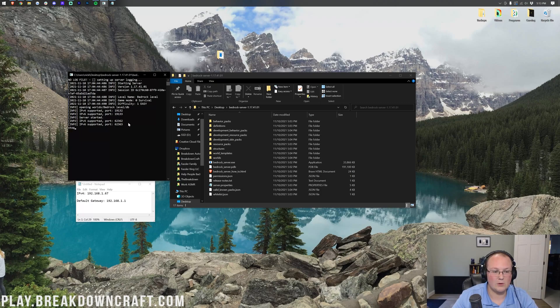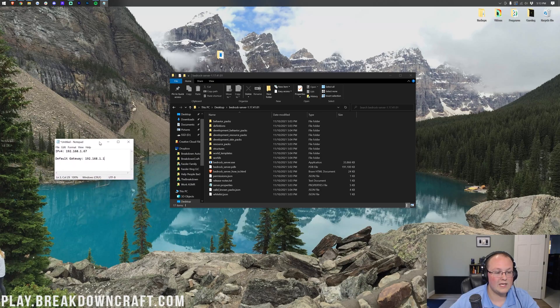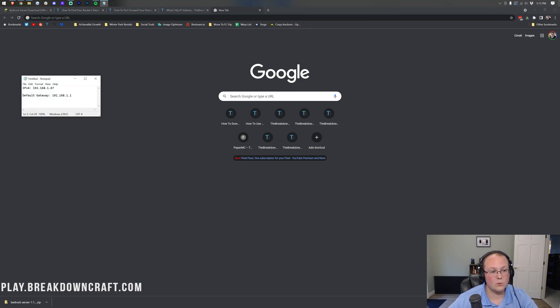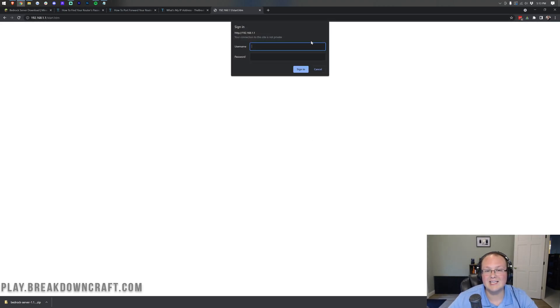To stop the server, type 'stop' on the blank line and hit Enter — it will shut down. You don't need the server open right now and this frees up your computer's resources. Then open your web browser and in a new tab, type in your Default Gateway address. For me, that's 192.168.1.1. You'll get some sort of login box — either a pop-up or a GUI interface.